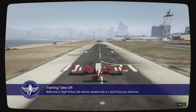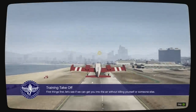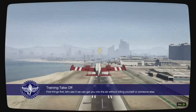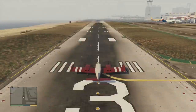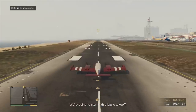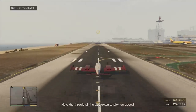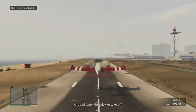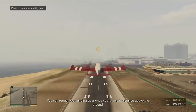Welcome to flight school. My name is Jackson, with a J, and I'll be your instructor. First things first, let's see if we can get you into the air without killing yourself or someone else. We're going to start with a basic takeoff. Hold the throttle all the way down to pick up speed, and pull back on the stick to take off. You can retract your landing gear once you're a safe distance above the ground.